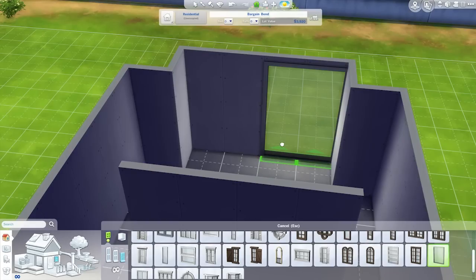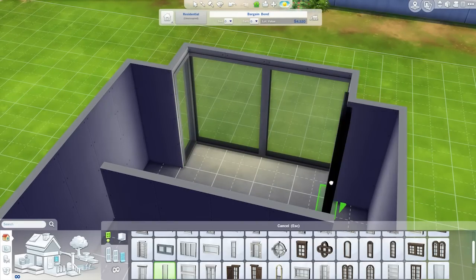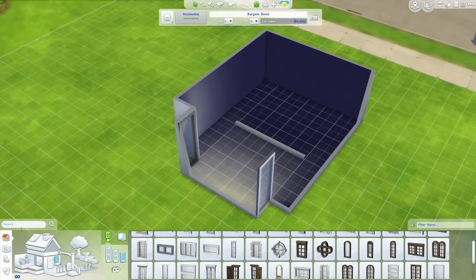Maybe we do just go large windows — screw it, go large, full size windows. Like that. We don't have anything on those, so it's just that bit there that's glass. I guess that could work, though I'd definitely have to go with a modern house then, probably.